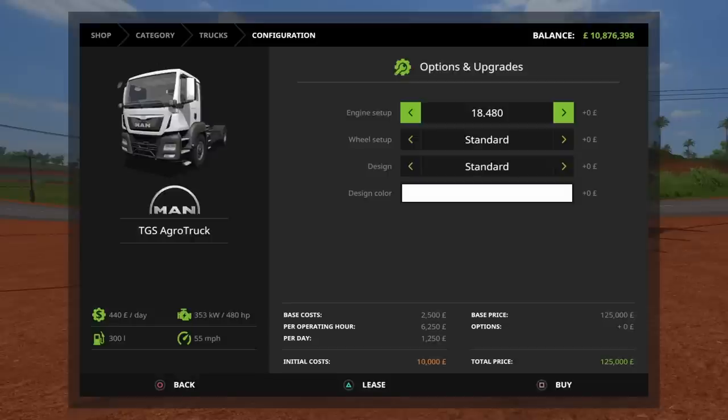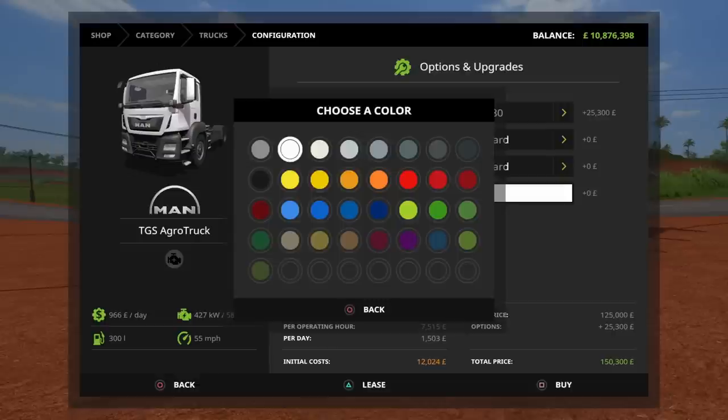When we click on the standard MAN TGS Agro Truck, we've got a few options available: the 18 480 or the 18 580, which will be 580 horsepower. We can choose standard or Nokian tires, six-by-four or six-by-six, added lights or standard design, and a color option for the cab — picking from the usual array you find in the game. Not too bad at all.